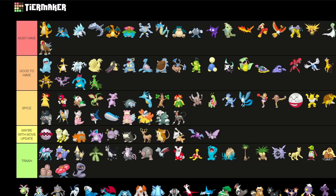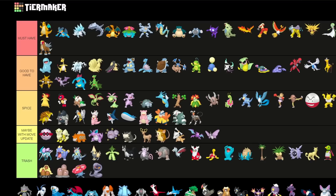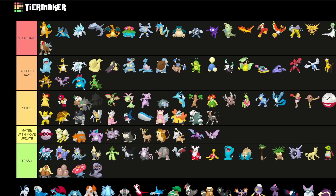The next one is trash — Cacturne and its line, just not really great. Cradily is more of a Spice pick but you kind of always want the non-Shadow variant since non-Shadow gives you more bulk. The other Generation 3 fossil is a trash pick — it's just so bad. The next one — I think it's Banette in English — is definitely a solid Spice pick especially for the Great League, cool Pokemon there.